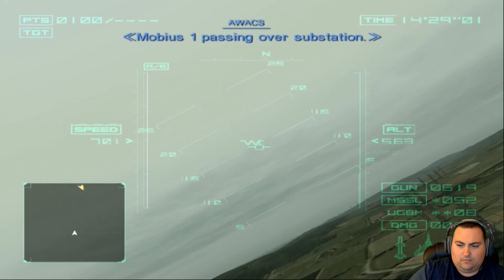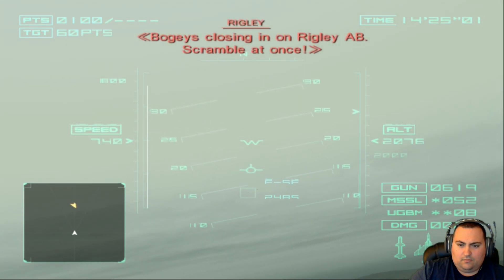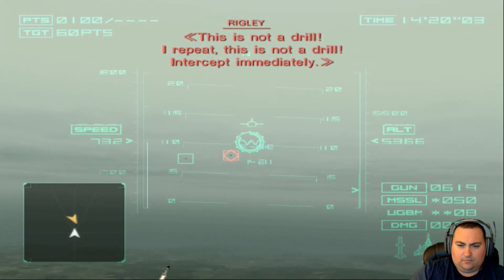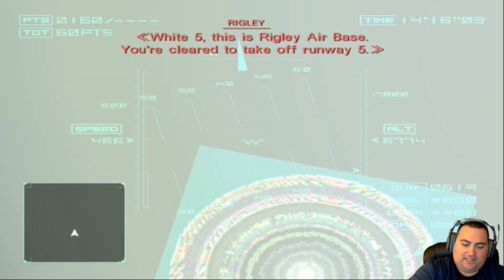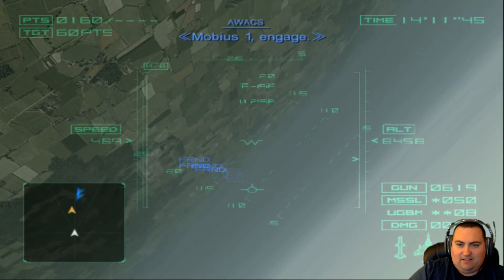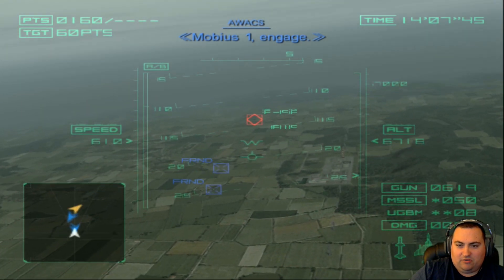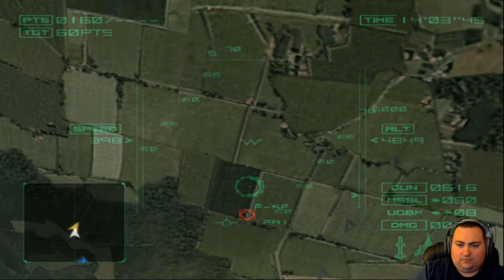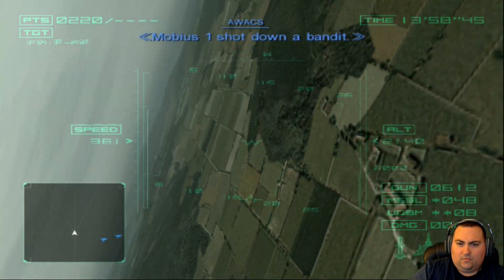Mobius 1 passing over substation. Bogies closing in on Wrigley AB — scramble at once. This is not a drill. Intercept immediately. Head on. Wrigley Air Base — ah, that's the sun. We'll switch between software and hardware mode real quick. Fixes that glitch — I don't know why that glitch is there, it's some issue with the emulator.